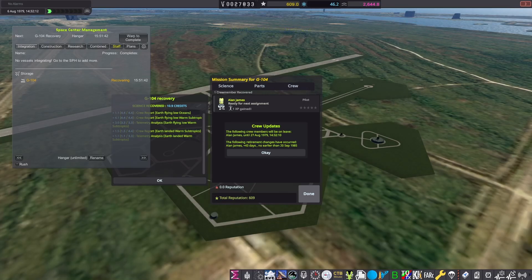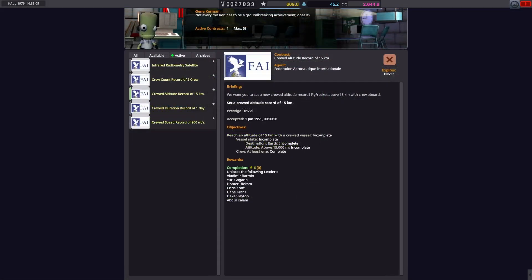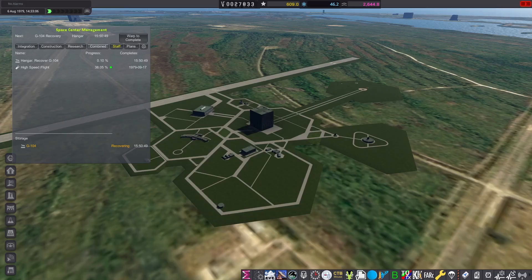So what about that surprise mission I was talking about in the intro? Well, I noticed that we have some optional missions available in the X-Planes program. One of these is just to do a crewed flight over 15 kilometers. With our F-104 we can easily reach 15 kilometers. So let's quickly refuel, train another pilot, and go for it.